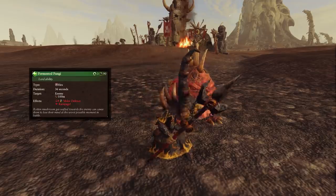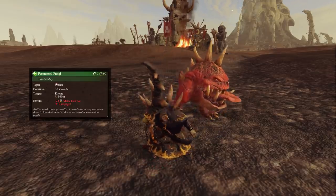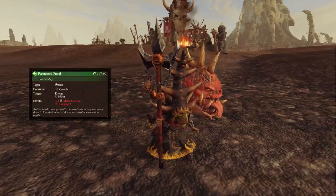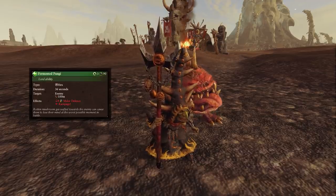And it causes the unit it's targeted on to go into Rampage, so they lose control and it'll just be running around doing whatever it wants for 36 seconds, which is very powerful. Especially when it comes to using it on lords — if they're in a bad situation, you'll be able to keep them in that bad situation. So a pretty powerful ability for Skarsnik to have.